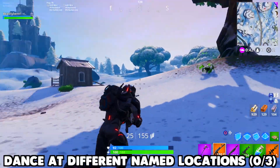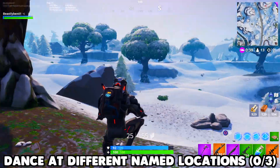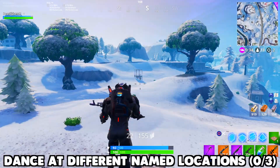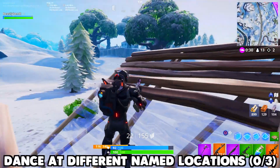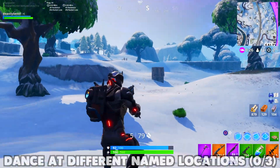And finally, the last challenge for Week 9 is dance at three different named locations. A very simple task — you just have to go to three different named locations on the map and pop any emote or dance you want, and just like that you're going to complete that challenge quick and easy.